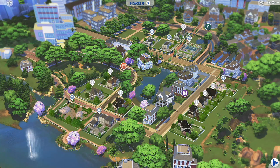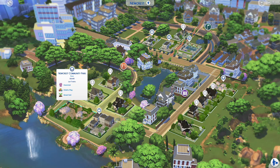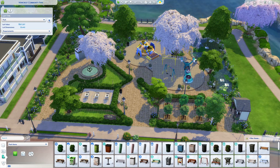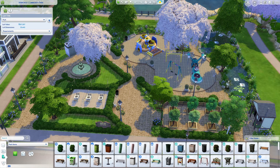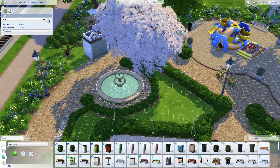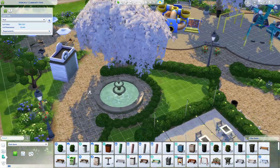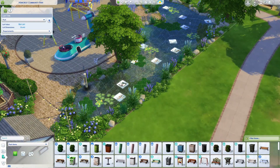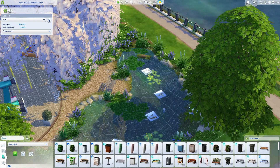Here is Newcrest. I always love to check Newcrest because it's a completely empty world, so I like to see what creators do with it. They built a Newcrest Community Park right here. We have a whole planting area, all the kids' toys and playground equipment, a nice fountain with shrubs curving all around it, and a whole pond area full of ducks and fish where you could go fishing. There are benches all around the water — absolutely lovely.